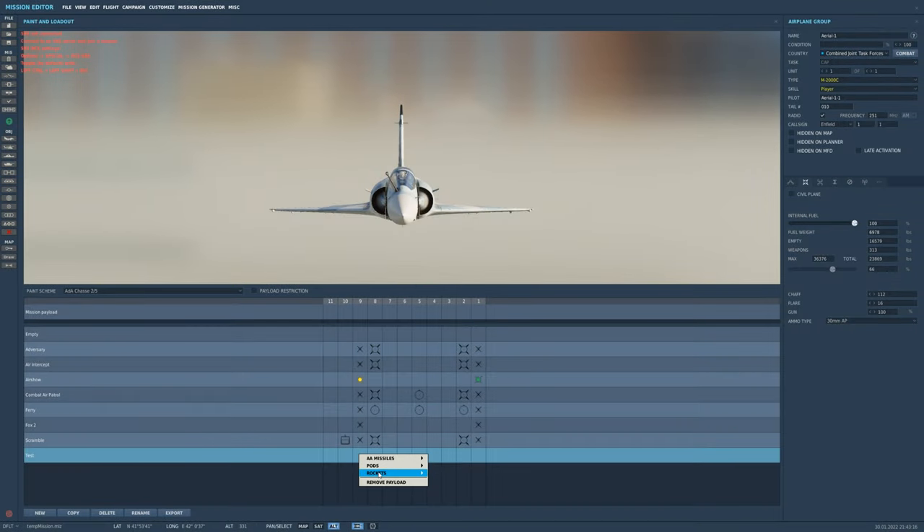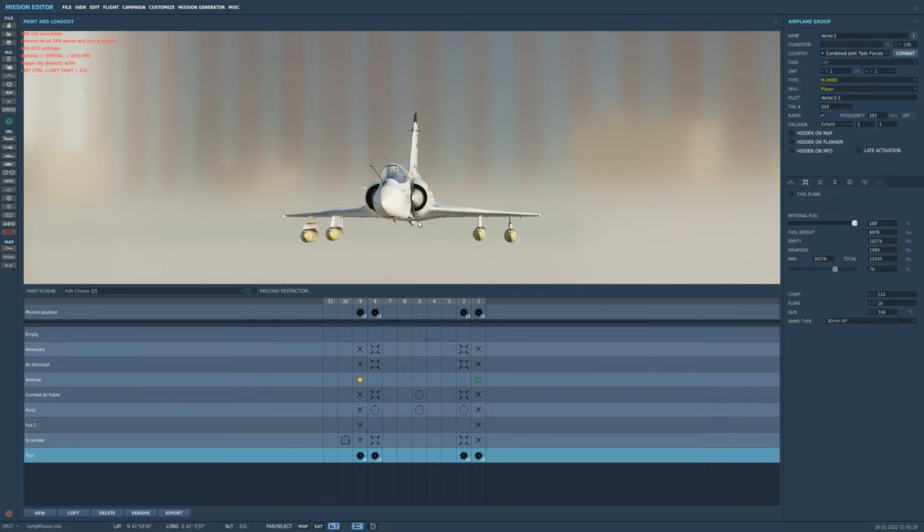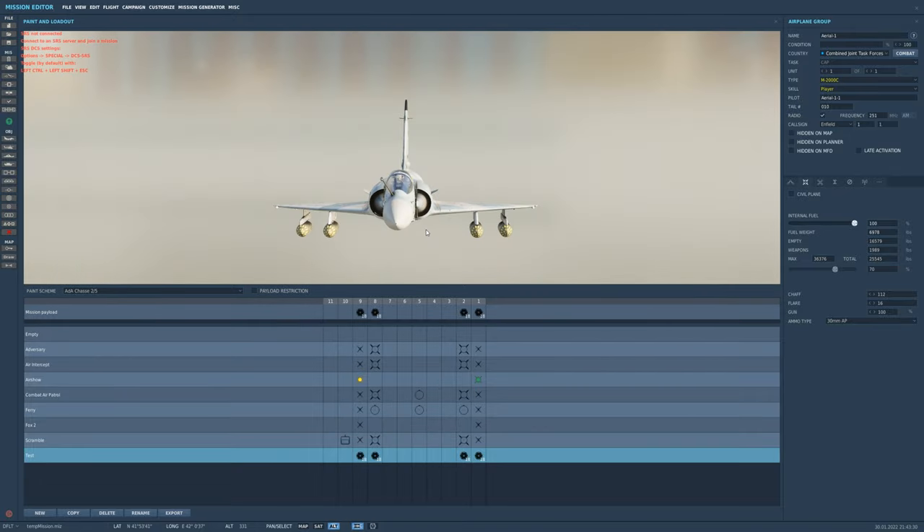Now we're going to go over rockets. The Mirage can carry up to four rocket pods. Each pod has 18 68mm rockets. There's only one rocket type available, and it's used for unarmored or lightly armored targets. Now we're going to go into setting up the salvo rates in the kneeboard.